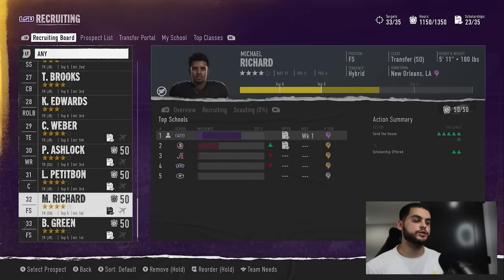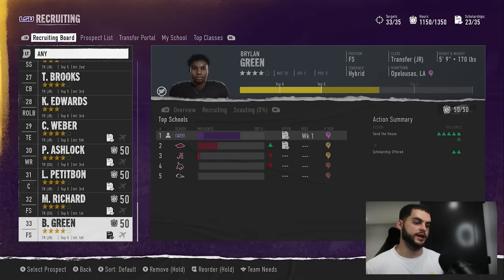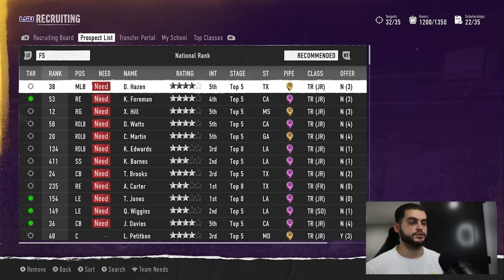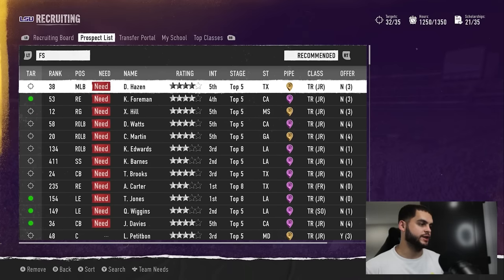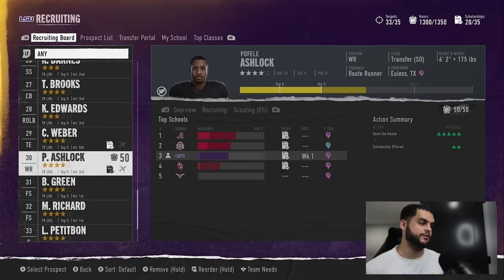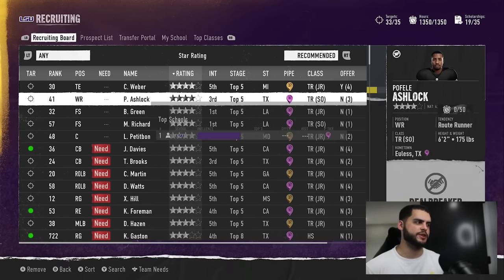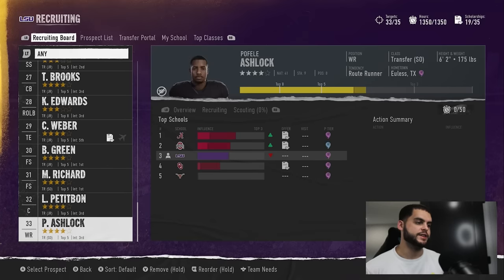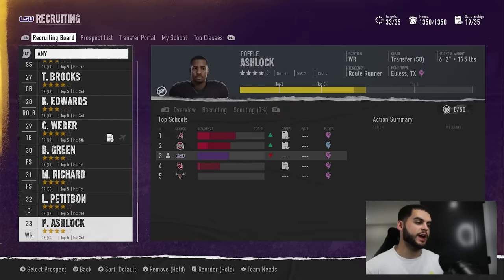In week two you'll see a huge boost from all those visits — catching up or taking the lead on teams like Alabama and Ohio State. Now here's the core of the glitch: remove your guys from the board and then re-add them. I recommend noting their names because they can be hard to find again. Once re-added, you'll notice your points stay locked in — instead of a half-shaded transparent bar, it's now just full.